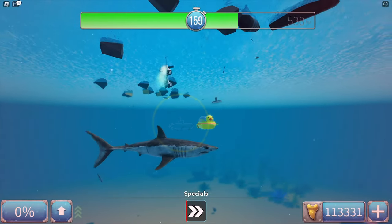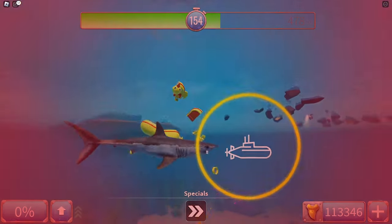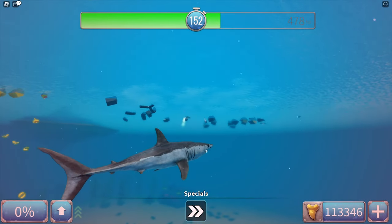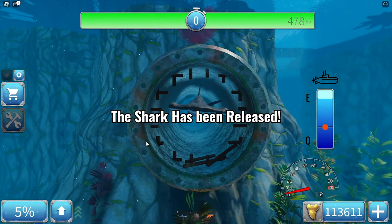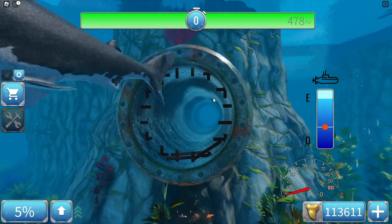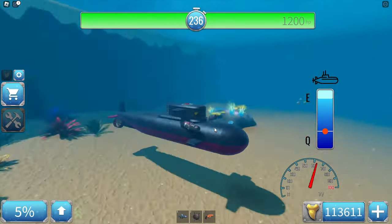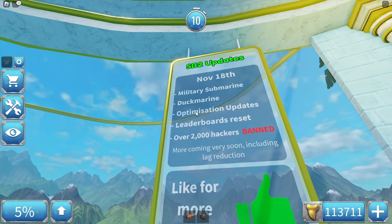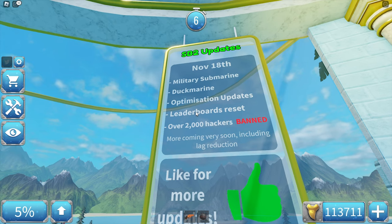We have another one right here — this is so epic. I always wanted submarines in SharkBite 2. You can actually walk inside it, the same way you would in the Stealth Bolt in SharkBite 1. This is also basically infinite oxygen. Besides the submarines, in this update they have made optimization updates and also reset the leaderboards.